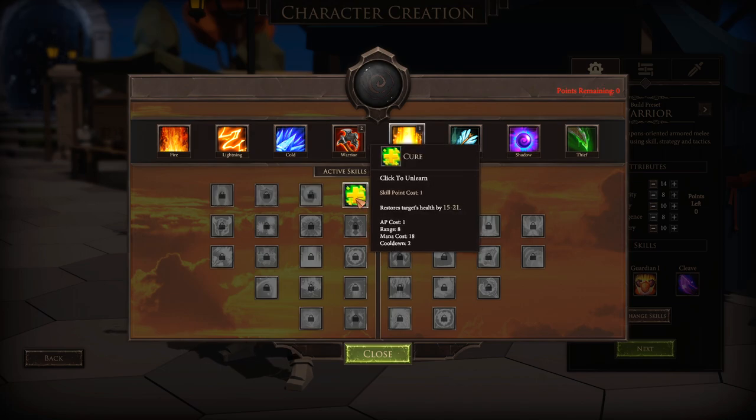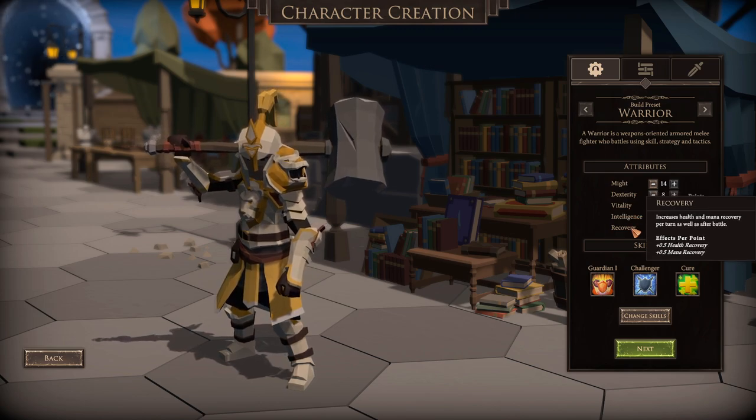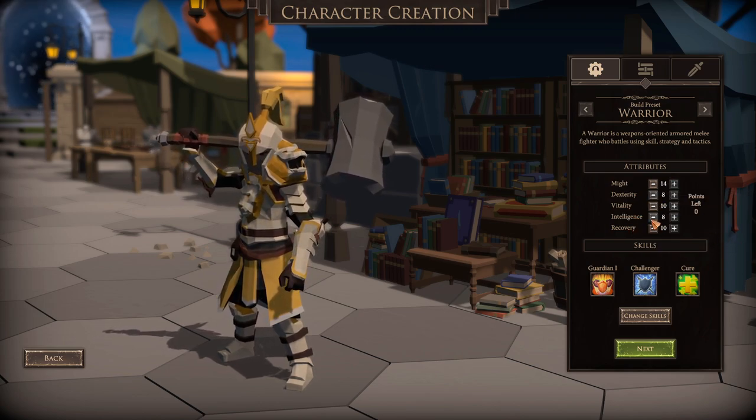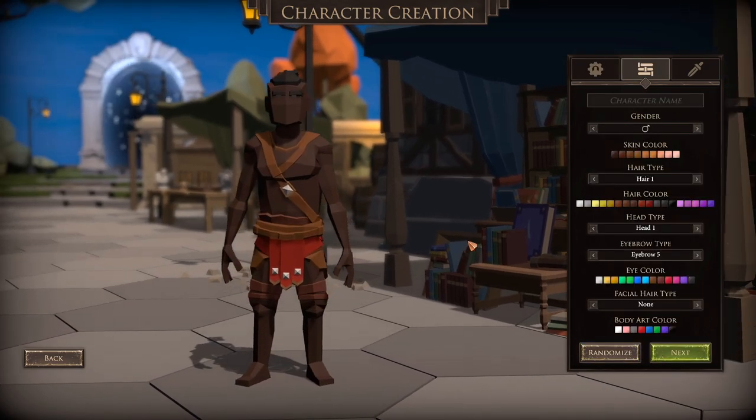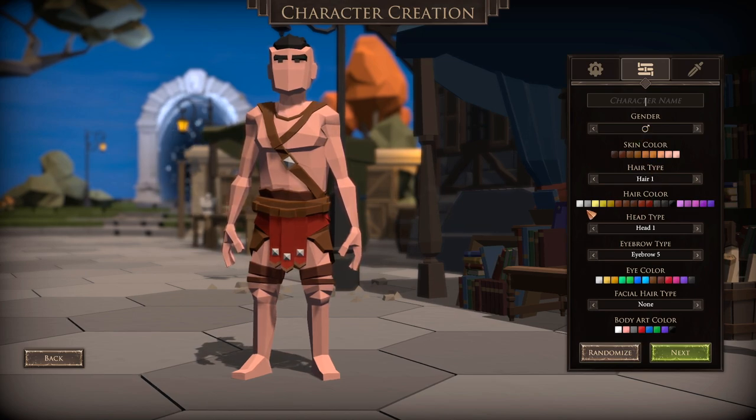Let's just go for the standard cure spell right there. I think intelligence is basically going to dictate how much mana we have, but I'm pretty happy with where he's at now. We just got to customize him and name him — that's pretty much all we've really got to do. We can change around his hair color — we'll make it a brown hair color. As far as head types go, obviously you need a dope scar to imply that you're a warrior.